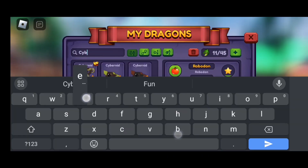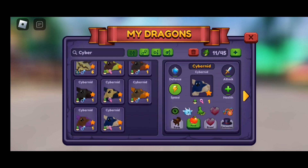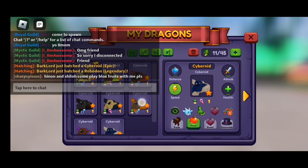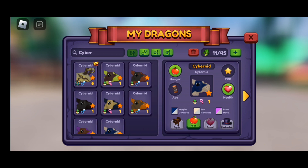Comment down your Roblox username if you want any of these level-one baby Cybernids, and you guys will win them. Some of them have one mutation — this one, this one, this one, and this one — so four have one mutation. These others are no-mods. Comment down your Roblox username and display name, and put 'one mod' or 'no mod' depending on which you want. There are four one-mods and three no-mods.